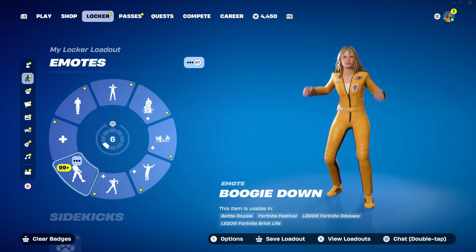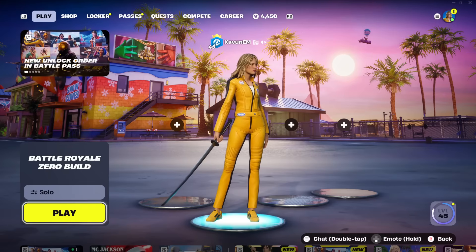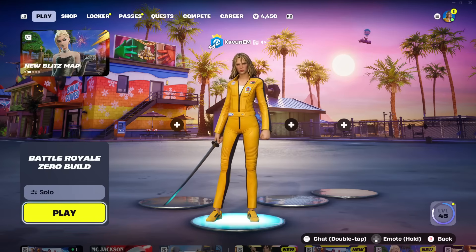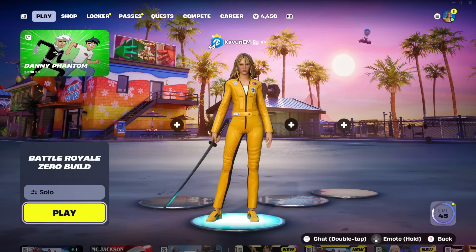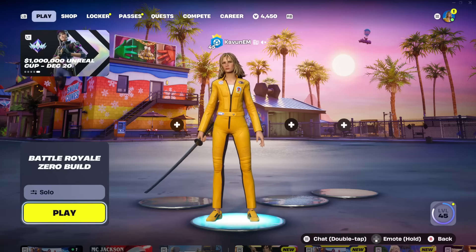It's actually really cool, you can get this completely free just by turning on two-factor authentication — it's a win-win, you secure your account and get a free emote. Now let's go ahead and show you how to turn on two-factor authentication here inside of Fortnite Chapter 7. This method works on every single platform — PC, any console, mobile — it doesn't matter. So without further ado let's jump straight into it.